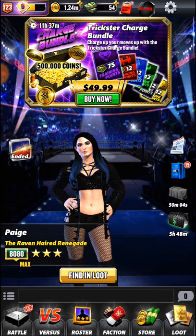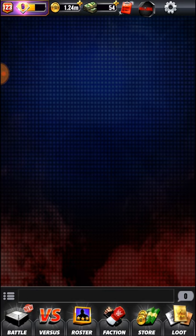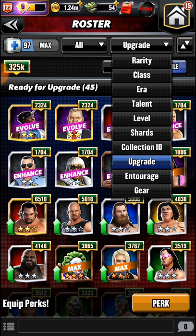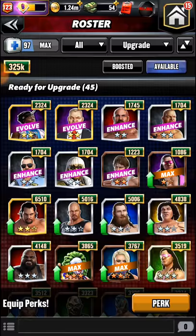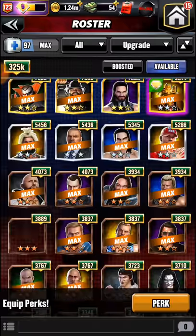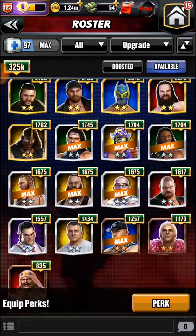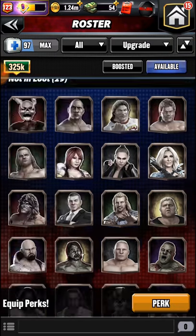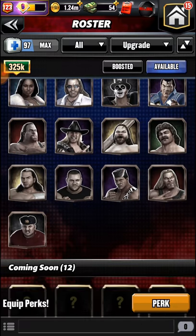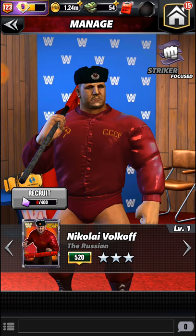So here we go. You're going to go to your roster, hit 'All,' and make sure you hit 'Upgrade.' You're going to scroll all the way down — he said you could get it from Charlotte, but I think I updated mine so you can't get it from Charlotte. Charlotte's up in the middle, so you go all the way down to Nikolai Volkoff, and you're going to hit the right toggle — the one on the right side of the screen.